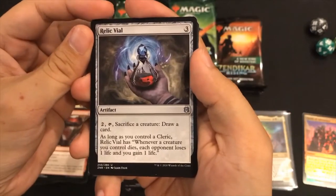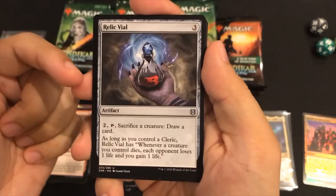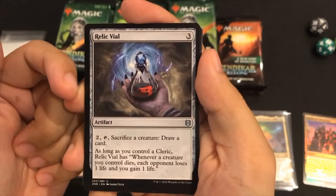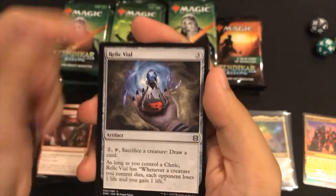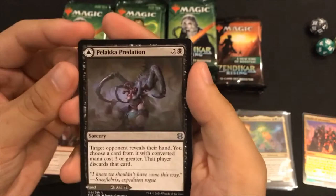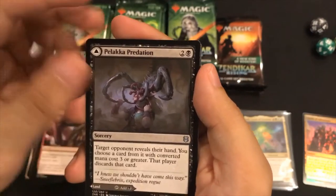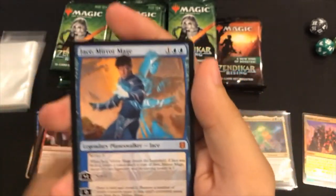Shadow Stinger, Relic Vial - what does this card do? Sacrifice a creature, draw a card. This is cool because if you have a lot of tokens - wow, that's a cool card. Tokens count as creatures, I think - I haven't played in a while, obviously. Palaka Predation - oh my gosh. Caverns, and Jace!